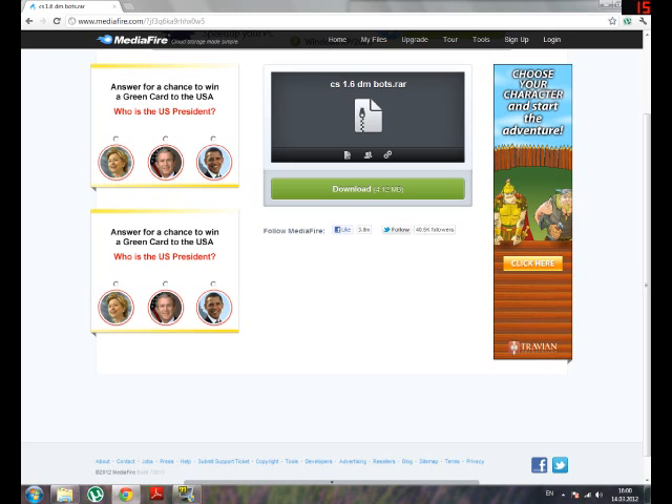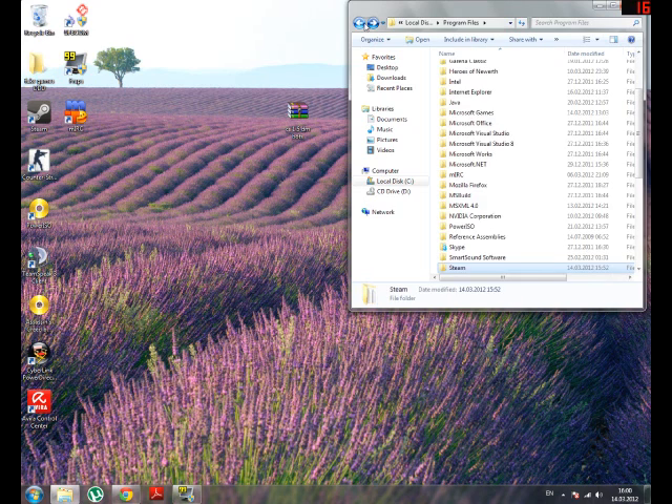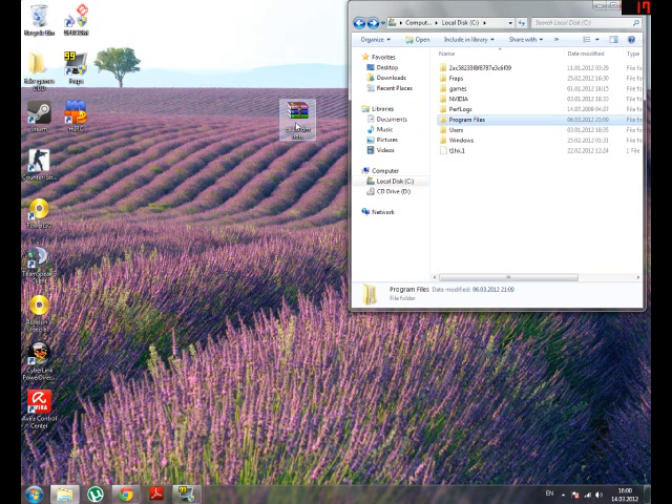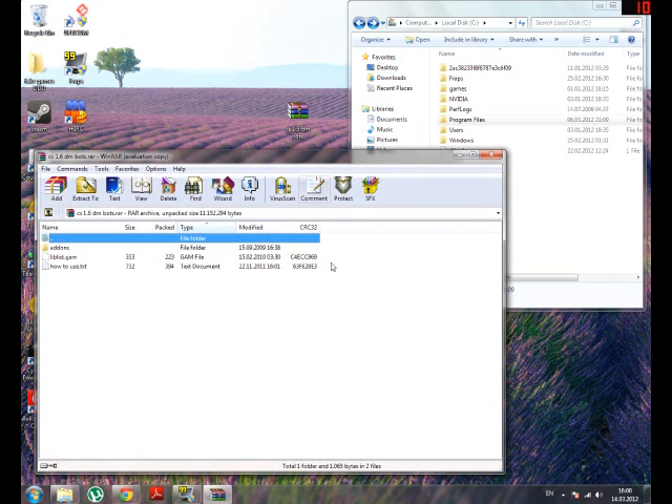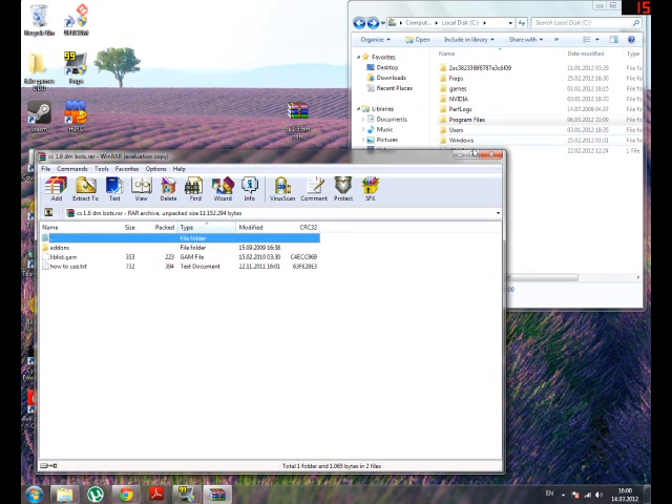First thing you do is copy this link and download this. You click on the green button here — download 4.12 MB. You click that and wait for it to download. After that you open your download and it will look like this. You open it and wait for it to finish.